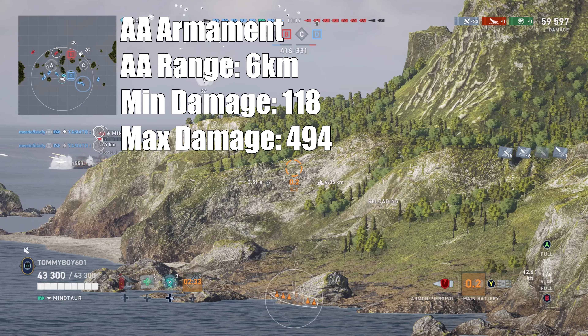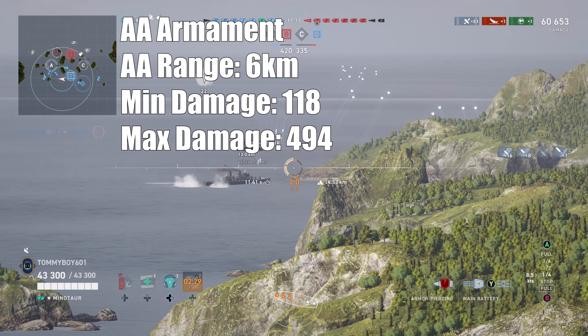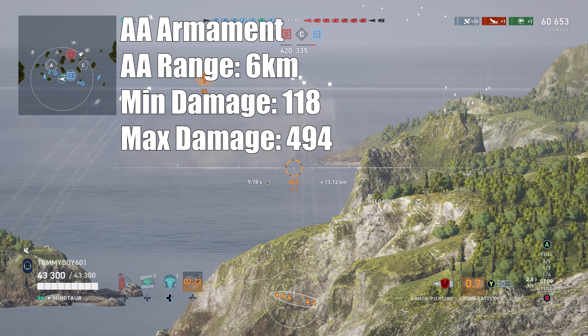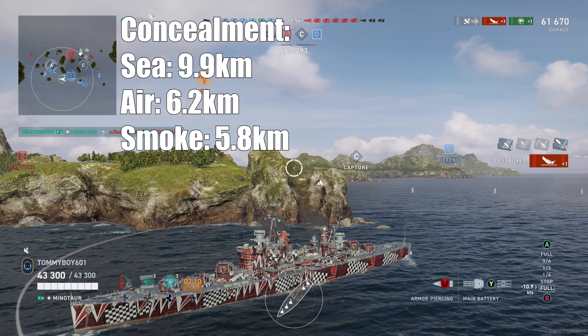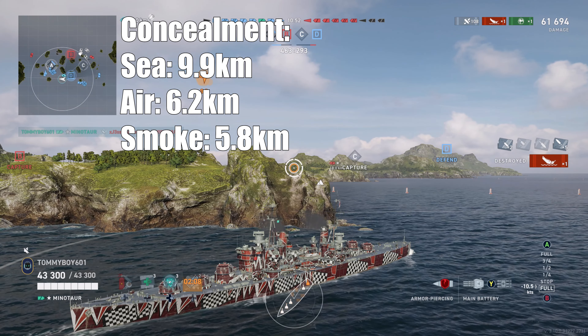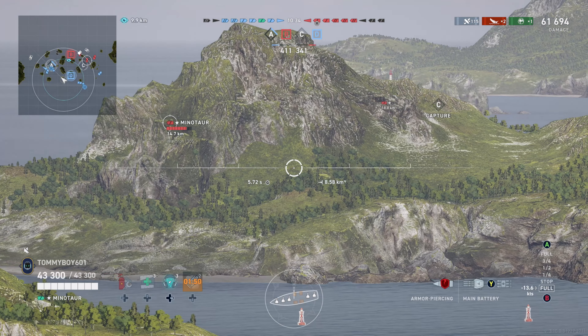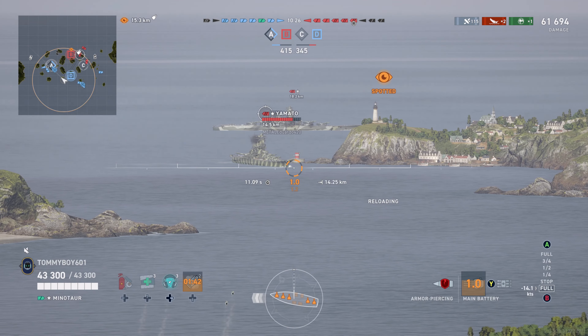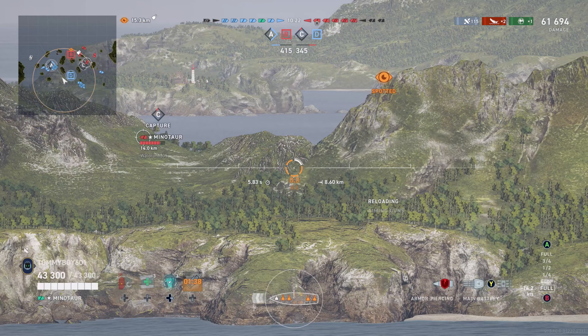AA range: 6 kilometers with a minimum AA damage of 118 and a max of 494 — this ship absolutely tears through planes, so it's a very good anti-air platform as well. Max speed: 36.6 knots. Turning radius: 660 meters. Rudder shift time: 7.4 seconds. Concealment — another star of the show — 9.9 kilometers by sea, 6.2 kilometers by air, and when firing in smoke, a smoke fire penalty of 5.8 kilometers. If you run someone like Belfast, you can get that down even lower. This ship is a star all around and it's become my favorite legendary tier cruiser. I liked British light cruisers to begin with — this one just made me love them even more.